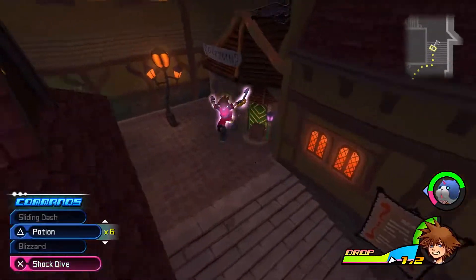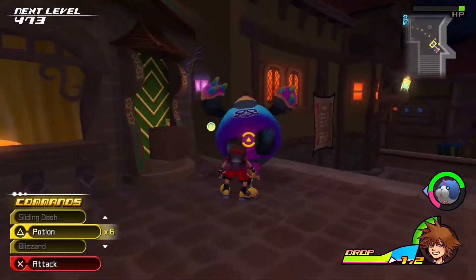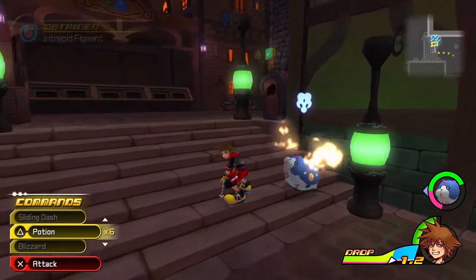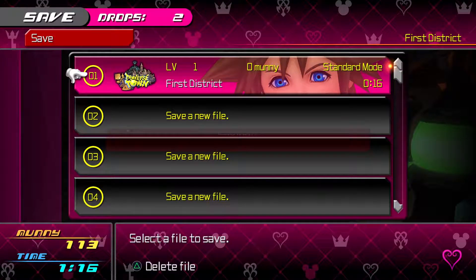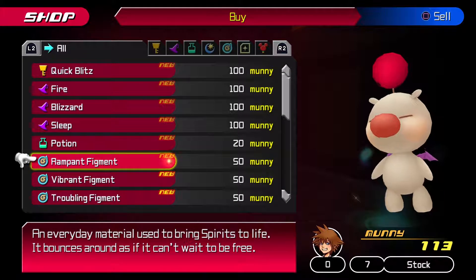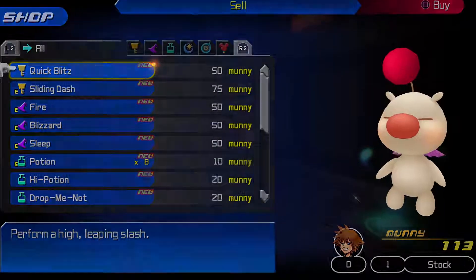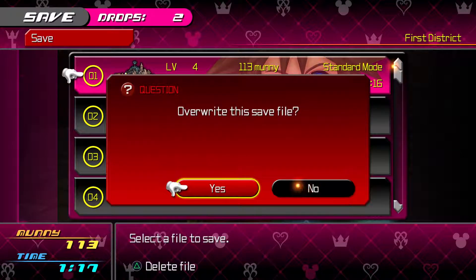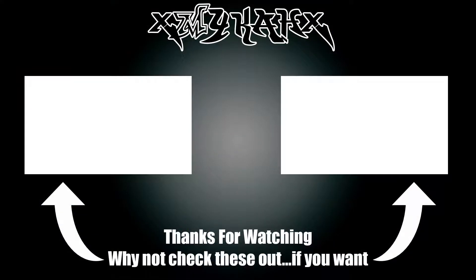Going up to save. First I want to clear out these heartless because they're near the save point — which by the way, this is the first Kingdom Hearts game where heartless can actually appear and attack in a save point area. Sometimes annoying when you just want to save and take a break. Looking for a specific spell — trying to get Cure, want that heal going. Anyway, that's gonna be it for this episode — hope you guys enjoyed it, see you later.